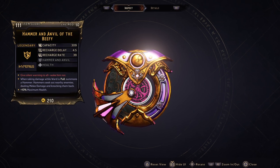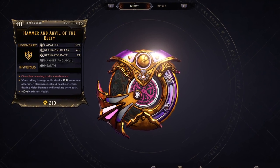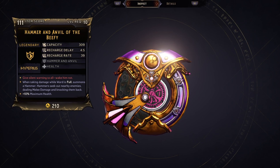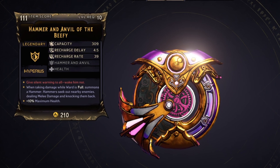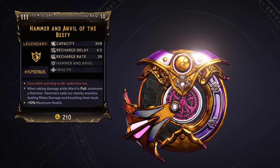So let's start off by looking at this legendary shield — the Hammer and the Envy of the Beefy. The uniqueness of the shield is that when it's full and you take damage, it's gonna spawn a hammer that's gonna chase enemies down, do melee damage, and knock them back.